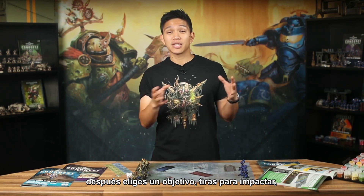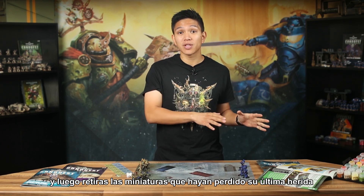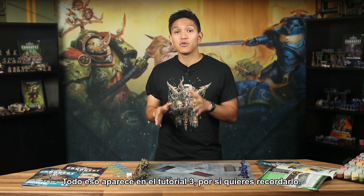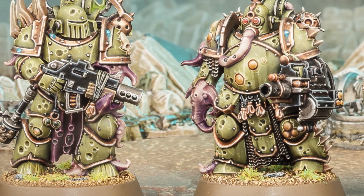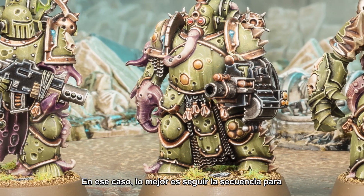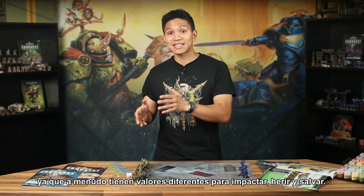When you shoot with units, you follow the sequence of choosing a unit to shoot, then choosing a target, rolling to hit, to wound and to save, and then removing any models that have lost their last wounds. That's all in tutorial three if you want a refresher. Some units like the Plague Marines have different weapons within the unit. When this is the case, it's best to follow the sequence for each different weapon type individually, as they'll often have different values needed to hit, wound and save.